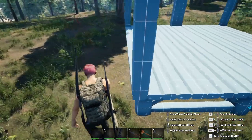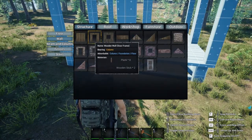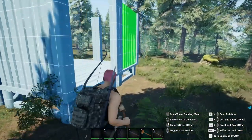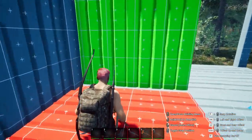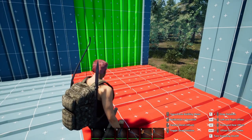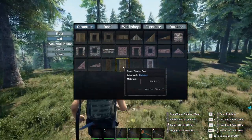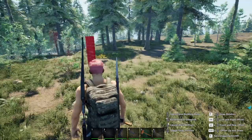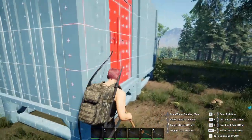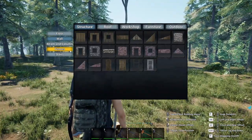Once you get your beams in place, you can start putting up your walls. We'll do a door frame here, a regular wall there, a window here, a wall there — and throw in some more windows. Now we can also add in a wooden door and windows. Why add doors and windows? Because they actually add a little bit of strength to your walls. The zombies will break them before they break the wall itself.